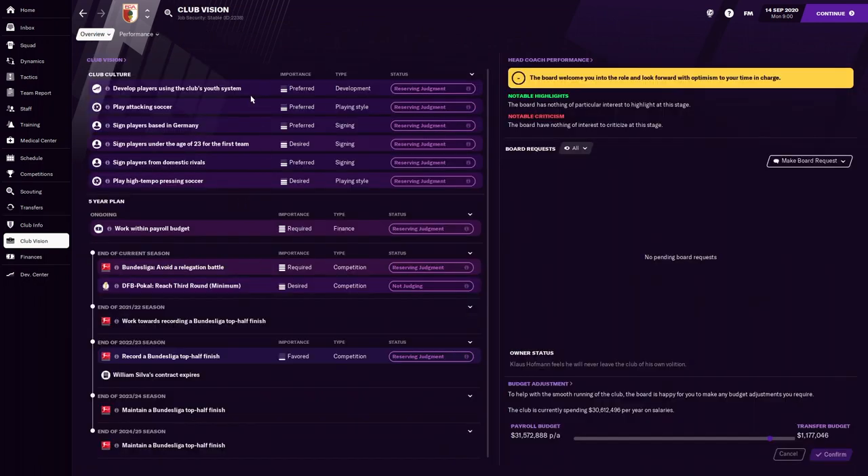Their club vision is to develop players using the youth system, play attacking football, sign players based in Germany, sign players under the age of 23, sign players from domestic rivals — which is interesting — and play high-tempo pressing soccer. Here's a look at their five-year plan.